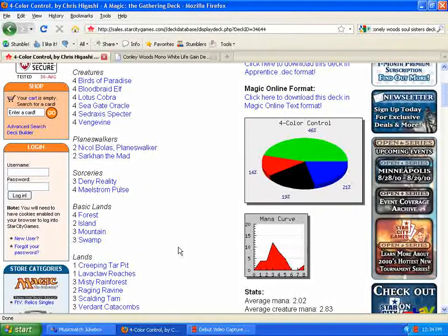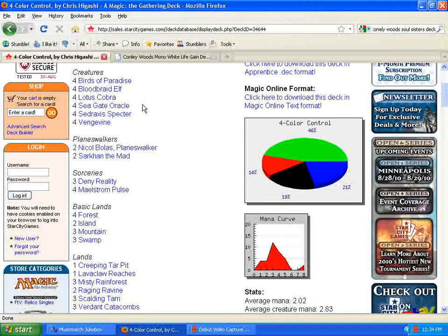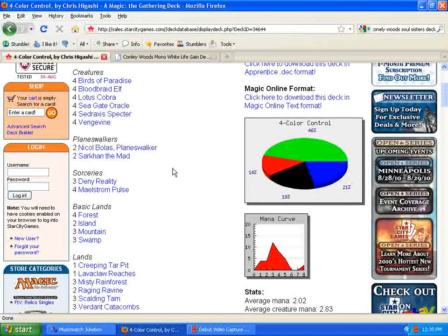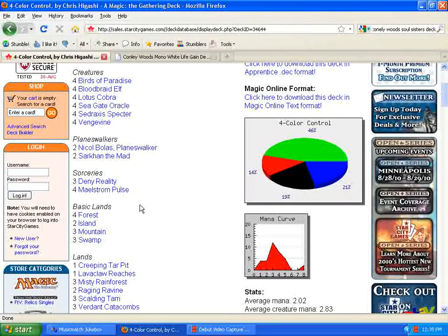There's not much else I can see to try to beat this deck. It's really strong — it's got the Bloodbraid-Vengevine combo going on, and it looks like he can cascade into anything but creatures, except for Maelstrom Pulse. I guess blue decks should be considering Mind Break Trap in their sideboard to stop this kind of stuff from happening. Because you've got Deny Reality here — he can cascade, hits Deny Reality into Bloodbraid Elf, into Maelstrom Pulse or Sarkhan the Mad. Mind Break Trap is a good way to shut this kind of stuff down.